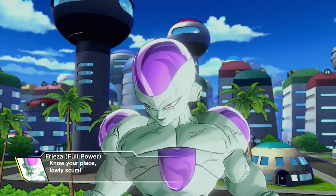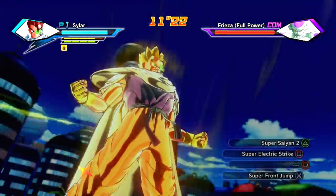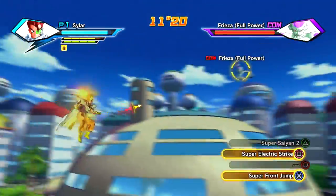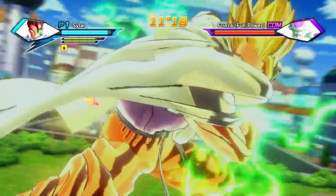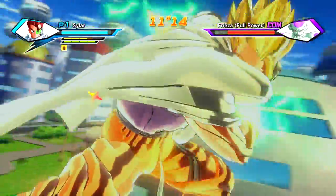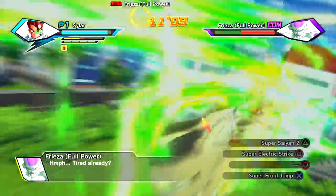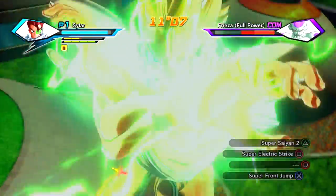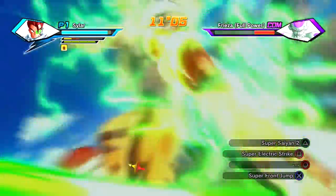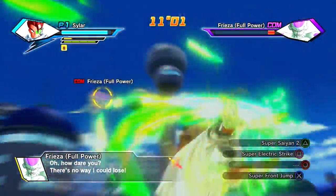So I gotta fight Frieza, and he's just an extra character that you gotta fight if you beat the mission quickly, or you do an ultimate finish on Captain Ginyu. Anyway, as I'm beating Frieza and doing ultimates, I feel this is way better than the second Parallel Quest, because you don't gotta fight anybody before you figure out if there's a Time Patroller there or not. If it's not there right from the start, you can just retry.